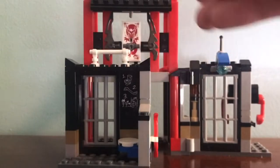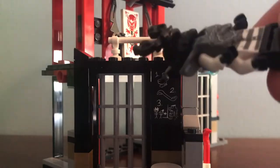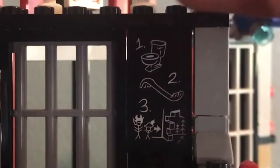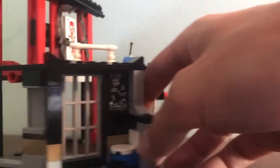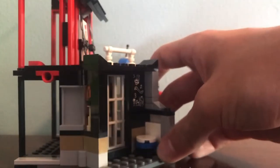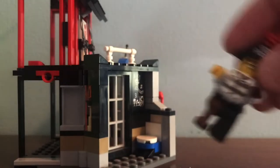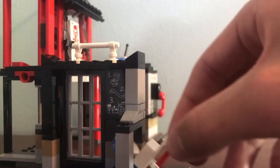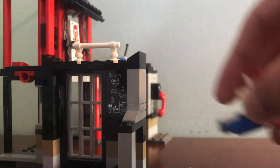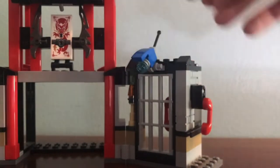There's nice brick detailing on the side, as well as an escape plan sticker for Captain Soto and the Great Stone Warrior. It's a very interesting sticker piece — it shows his plan is to use a crowbar to break out using the toilet, which might explain why his hand is brown. You can pull out the crowbar from the side, which is a pretty cool little toilet build.